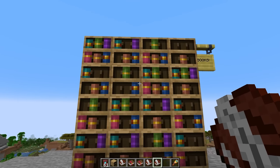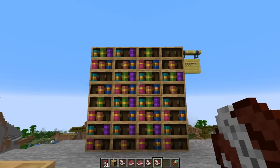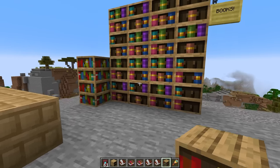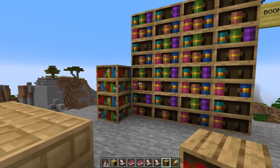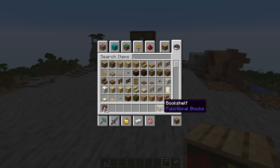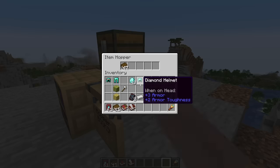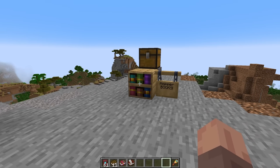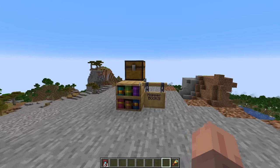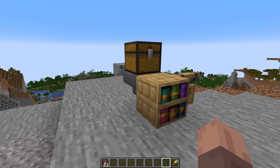The chiseled bookshelf textures go from light blue to dark blue across the slots and stay consistent. You can place a regular bookshelf right next to it — the textures are different but they look really nice together. These will be very useful in libraries for storing enchanted books. You can also use hoppers with them, so a chest or hopper full of books behind it will auto-fill the shelf — great for redstone contraptions.